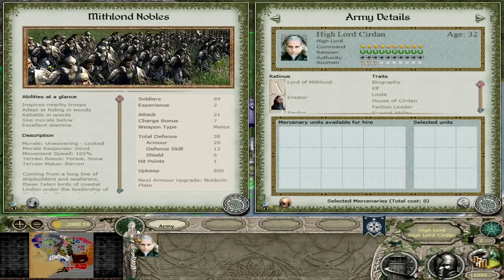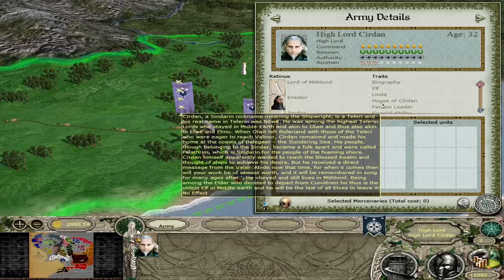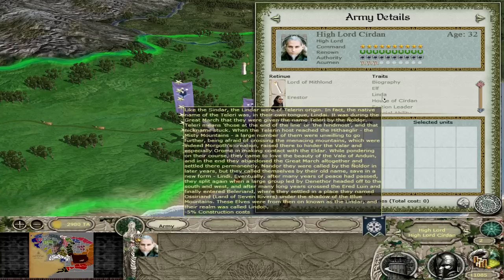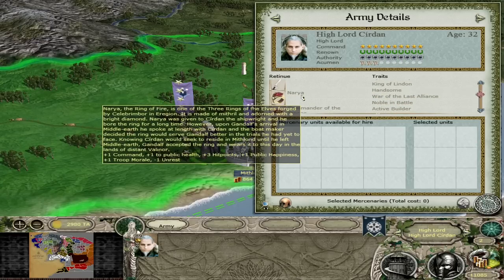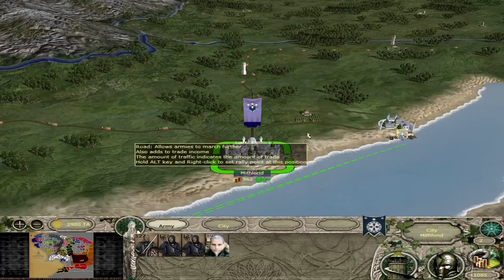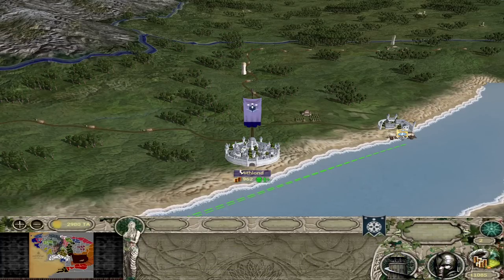High Lord Cirdan in Mithlond has a great bodyguard — the Mithlond Nobles. Very expensive upkeep; you might want to keep him garrisoned in the city at 850. He does have a biography giving tons of hit points. He has the House of Cirdan trait, Lord of Mithlond, Erastor as his counselor, the Sword Iglos, and Narya the Ring of Fire, making him a great commander. His starting army has Lindar Bowmen and Lindar Guards garrisoned in Mithlond.